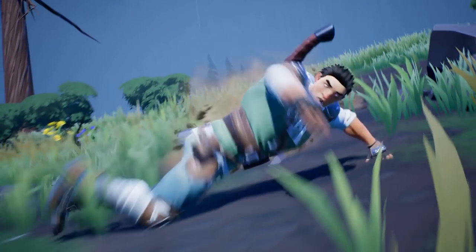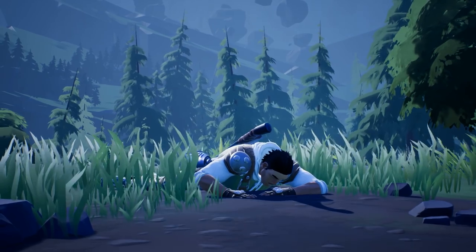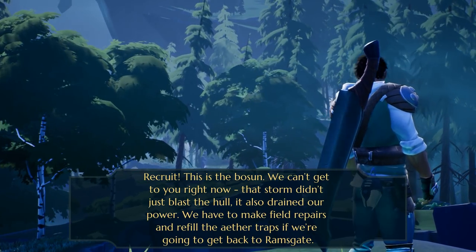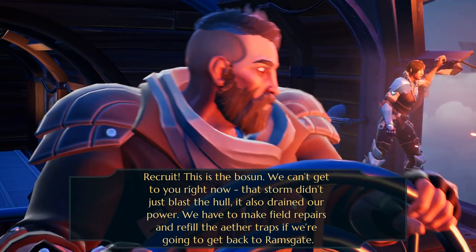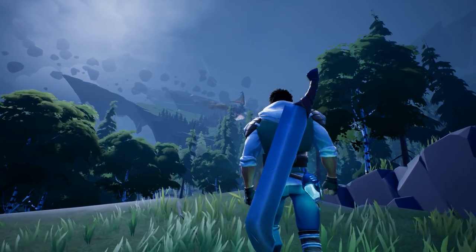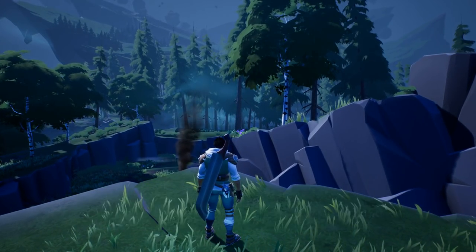Interesting start — did it need to be this dramatic? The weather looks calm down here. We did not get hurt or anything. We have a giant sword. We need power — we have to make field repairs and refill the aether traps to get back to Ramsgate. They've spotted a rogue Nasher on the island that should contain enough aether to power the ship for the return journey.